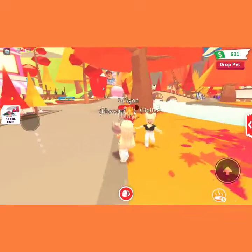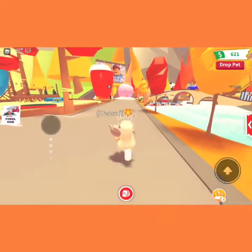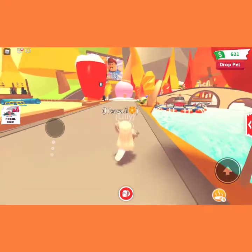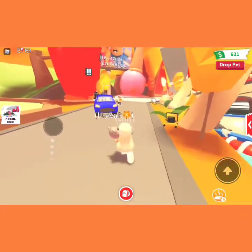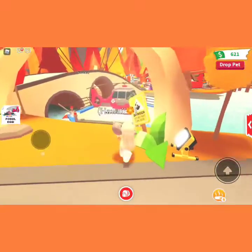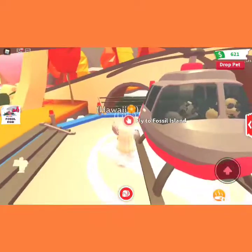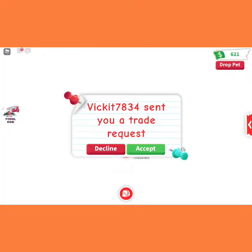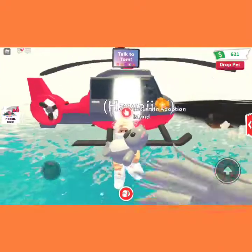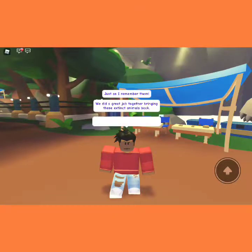Do they have anything over here? Oh my god, what is that?! They got something inside the pool where you've got to fly to. Oh, it's like a fossil egg thing.